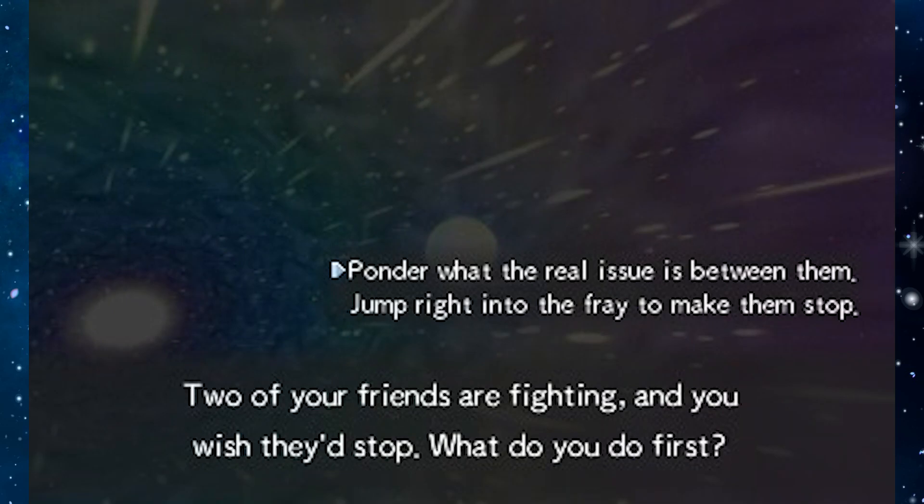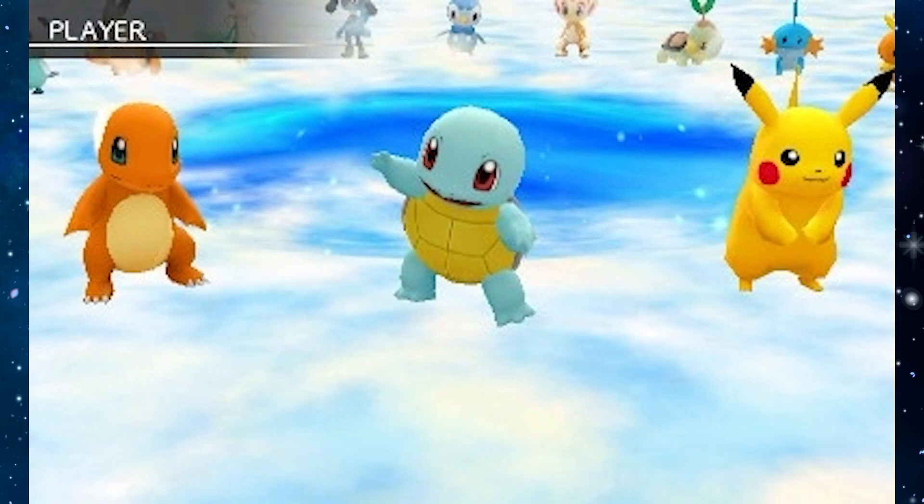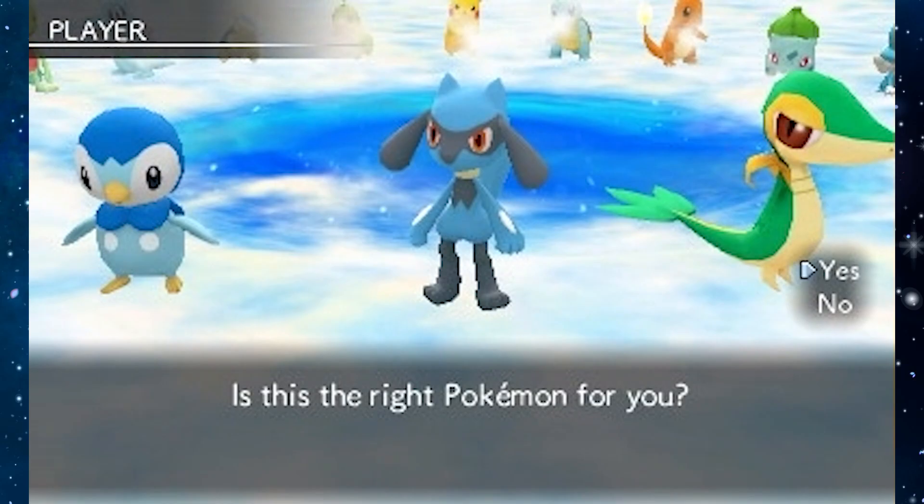The game also brings back the personality test at the beginning, but with a twist that captures the best of both worlds from how the first two games did it and how it was handled in Gates to Infinity. After learning what your starter is, the player is allowed to override the results and choose any starter they want. This allows the player to choose between accepting the quiz results or just picking their favorite starter, as I did. However, all of those changes are fairly minor compared to the biggest change to the formula.